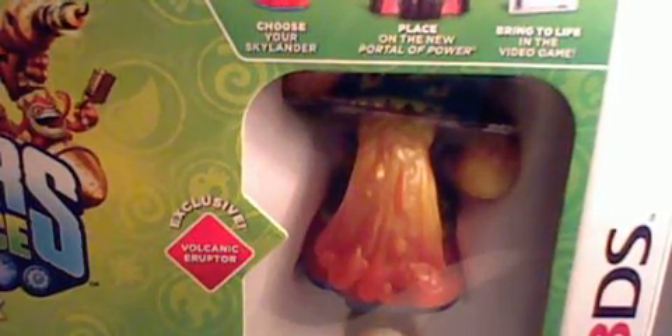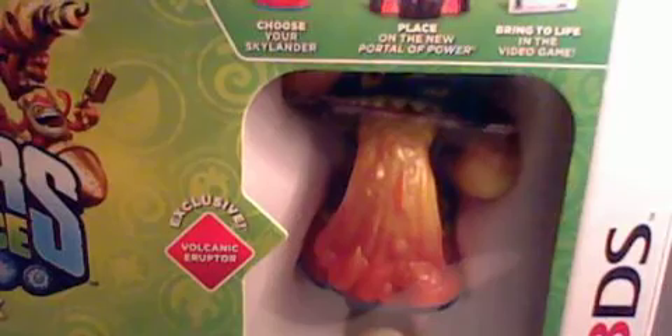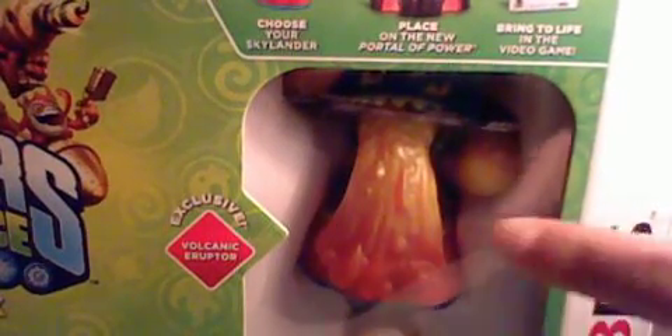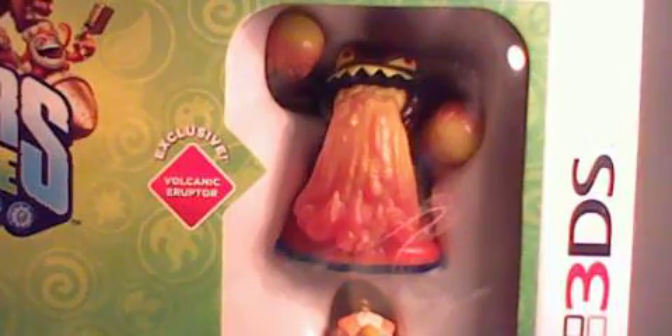Because if you don't get the 3DS one, every other console besides the 3DS has the same characters. The 3DS only has Volcanic Eruptor, so I believe it's more exclusive. Volcanic Eruptor — you can also get the regular one, which is just Lava Barf Eruptor. It's not darkened out, as you guys can see. So the 3DS version comes with Volcanic Eruptor, and Free Ranger — of course you guys can get this separately — and Rattleshake. Those are the characters it comes with.